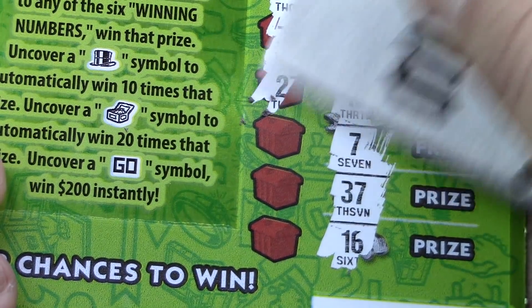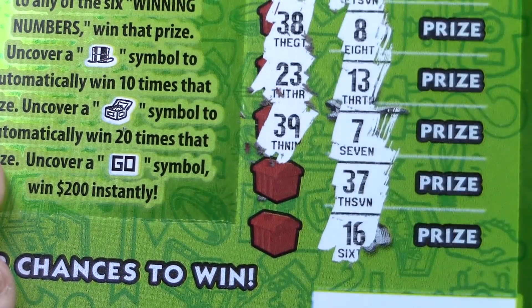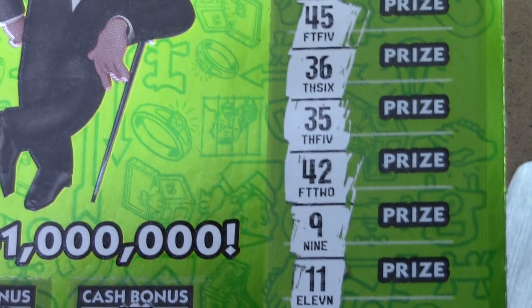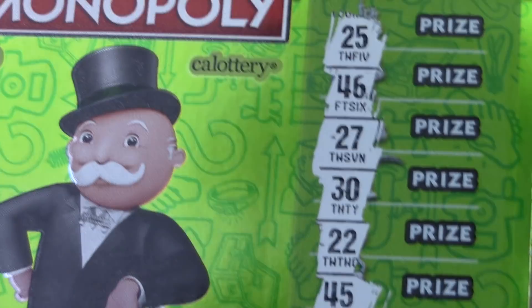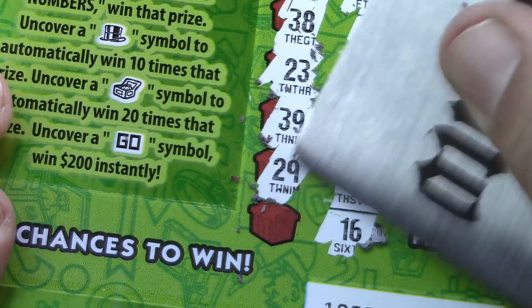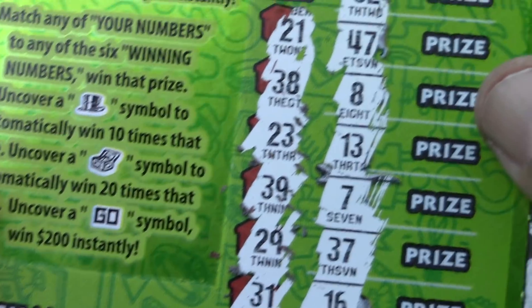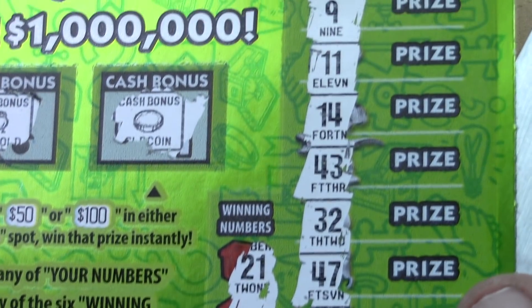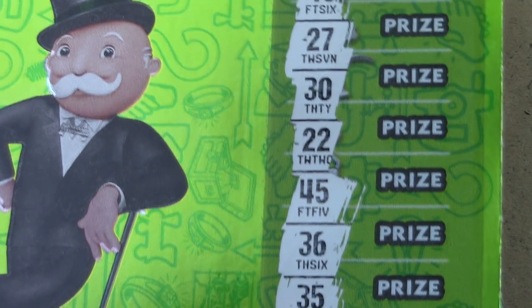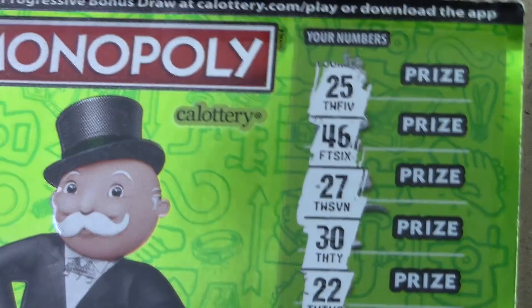Next winning numbers are 23 and 39 — nope and nope. Last two are 29 and 31 — a little next-door action but no winner on that ticket.